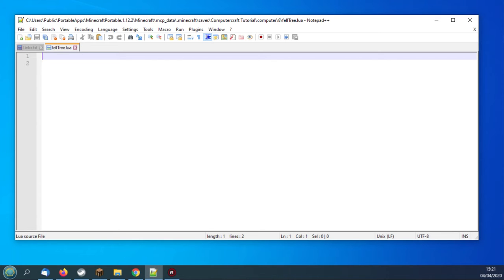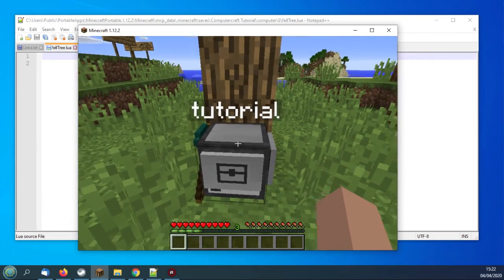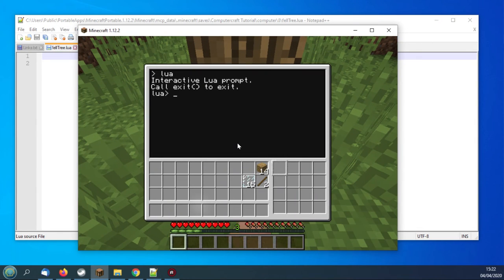Before we go back to that, I just want to show you a couple of things in Minecraft itself. You can run Lua — which is the language you'll be using — directly inside the turtle. If I type 'lua' in small letters and press enter, we've now got the interactive Lua prompt. If I just escape for a moment, you'll see the turtle is facing the tree, with its crafting table here and the axe on the other side.